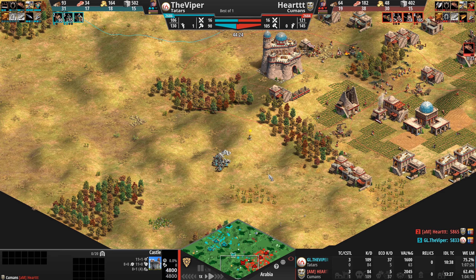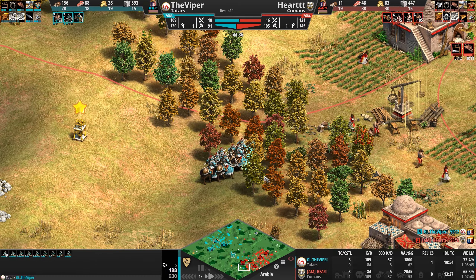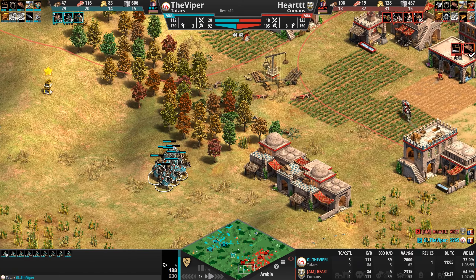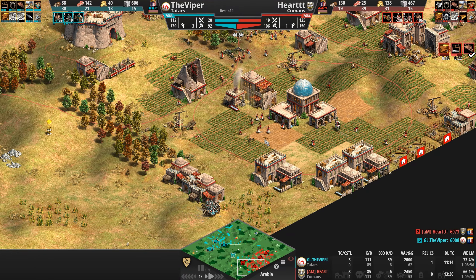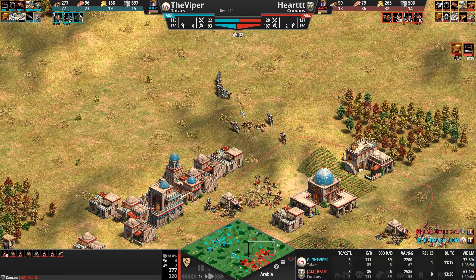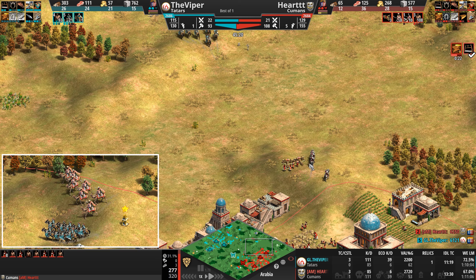Both players can't get to their full economic potential quickly — one focused heavy on military from minute 13-14, the other focused on just surviving the onslaught. The Viper is now adding in knights — that's interesting. What did he see that made him say 'let me add some knights'? Probably he wants to destroy buildings, since camels won't do anything to a house, but knights will.